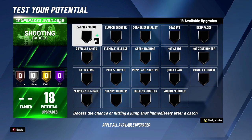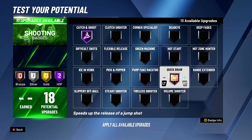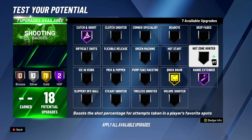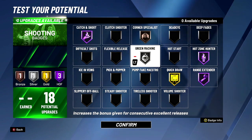For shooting, you're gonna be a spot-up shooter playing defense, so you want catch and shoot as high as you can go. Quick draw — this is depending on you, I've been rocking quick draw on gold. Hall of Fame range extender extends your range but I also think it boosts your shot even when you're not out too far. Hot zone hunter — if you've got your hot zones, put that on Hall of Fame.